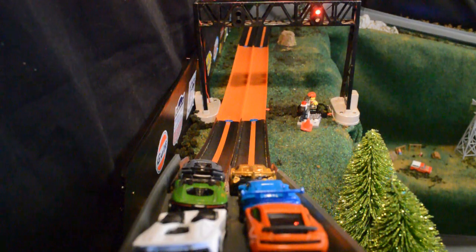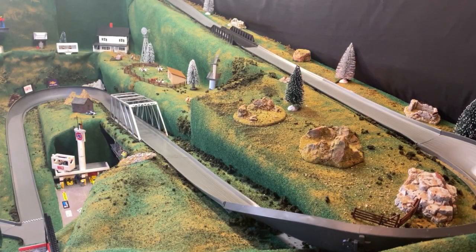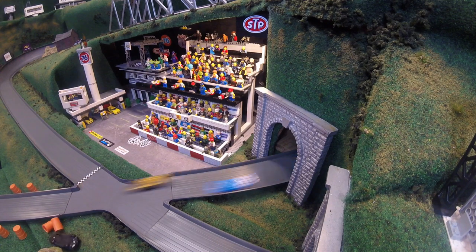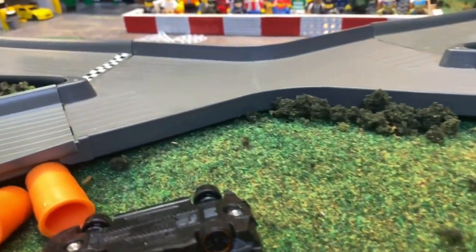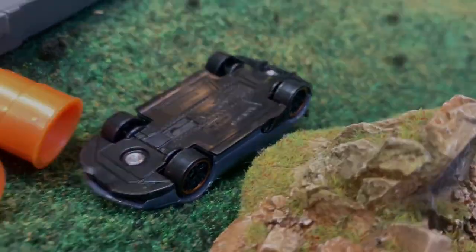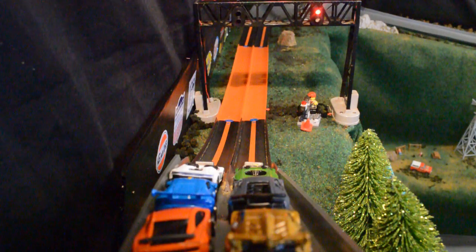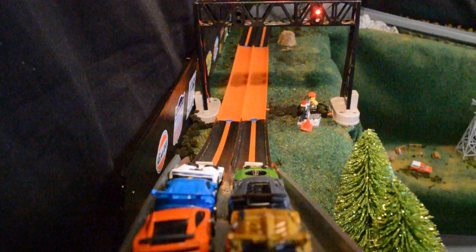Here we go, race number five. Race number five takes off — it's going to be that gold Venemo taking a strong, strong approach. Take a look at this: the Murciélago again with problems, cannot seem to keep that car on the track, and when he does he cannot seem to finish. One win and it's got him down in dead last place, lifting up the blue Huracán in first place heading into our sixth and final race.